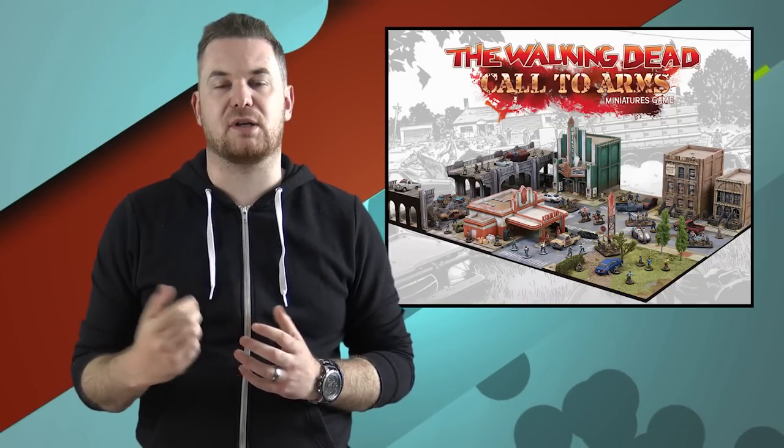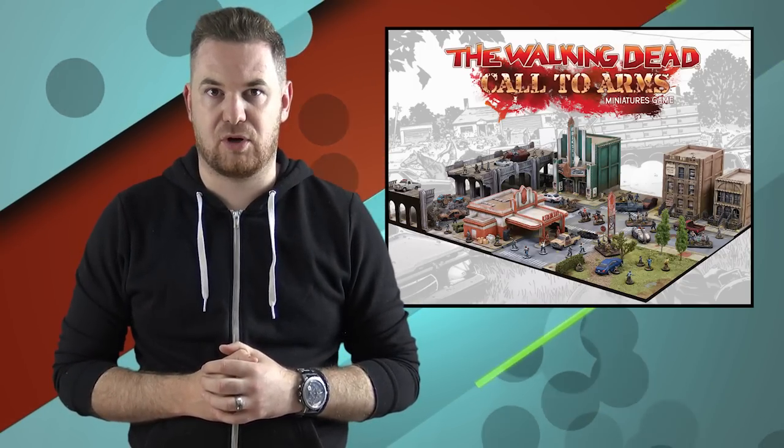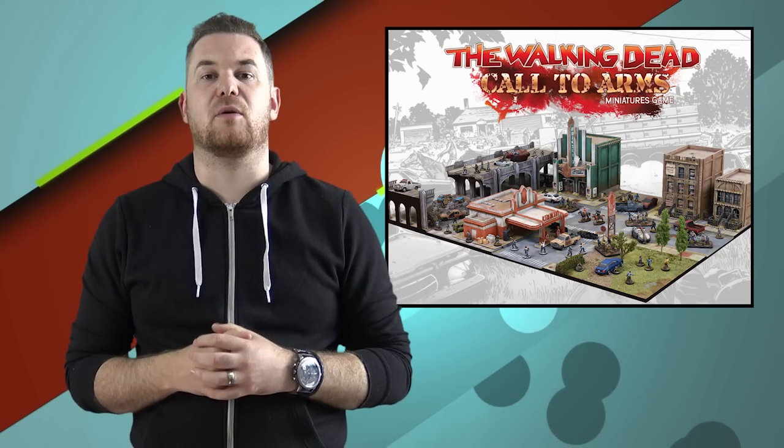That pretty much brings us to the end of the five big changes between Walking Dead All Out War and Walking Dead Call to Arms. There are a few notable mentions such as headshots in defence, eligibility of walkers, and the removal of supply cards — but I'll let you discover those in the Call to Arms rulebook. All in all, Walking Dead Call to Arms is a much more balanced game than All Out War, with a lot of the randomness removed. Whether that works is yet to be seen, but you'll see some battle reports on TNG Productions' YouTube channel.